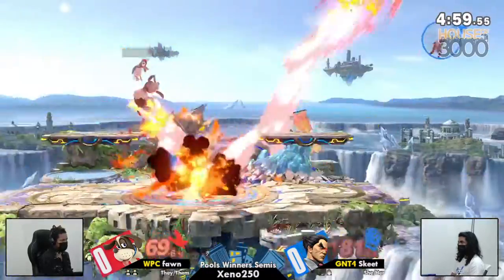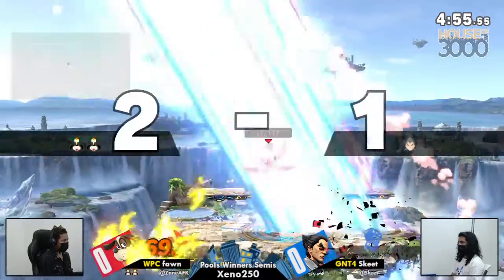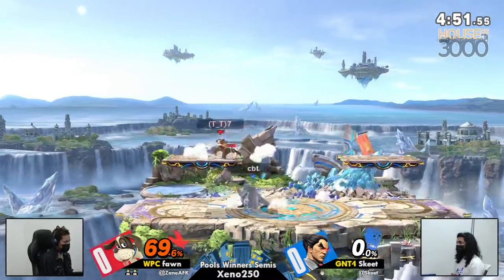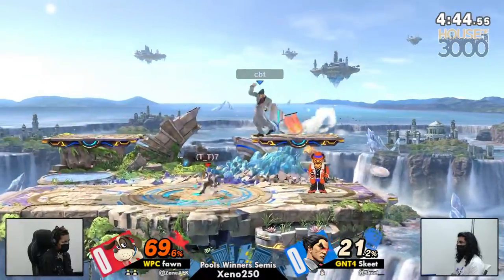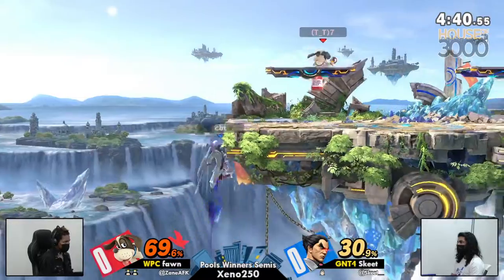There's just a lot that you have to know about Kazuya coming into it. It's not quite like looking at a Tekken move list, where Kazuya has over a hundred moves. But nine tilts is a lot more to think about than four. Eleven — because remember, all three of his down tilts have two variants depending on if he's crouching or not.